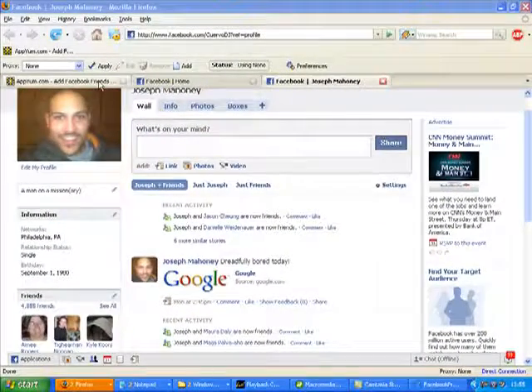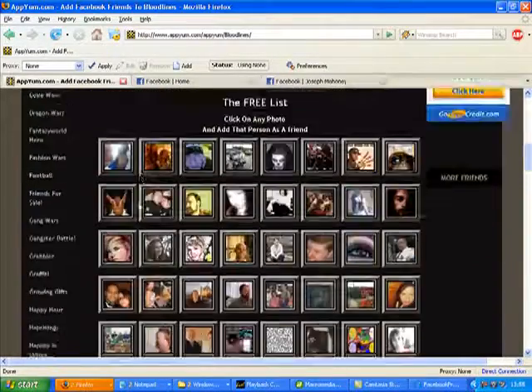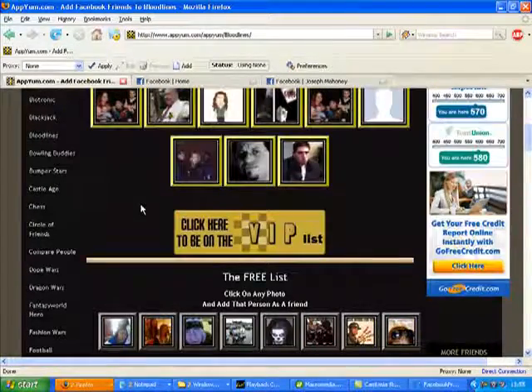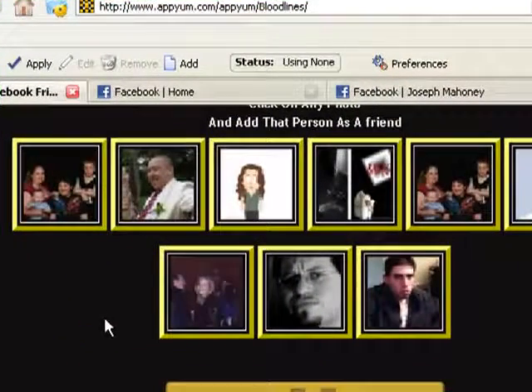Once you add yourself to the Appium.com list, you can choose to add yourself to the free list or the VIP list. If you choose to be a VIP member, you'll probably get all the friend requests you need very quickly.